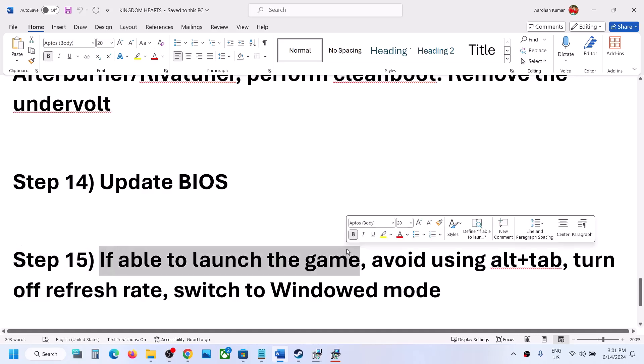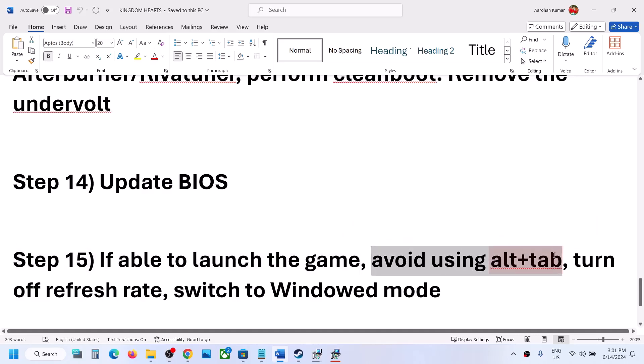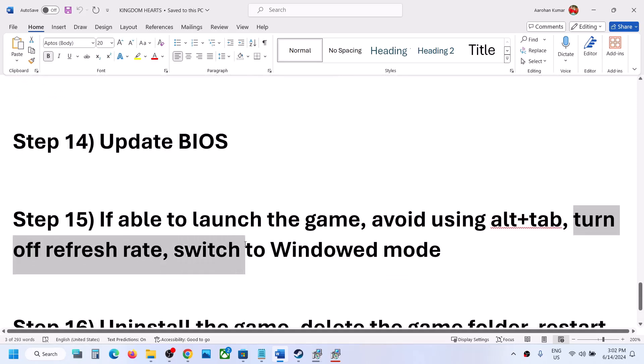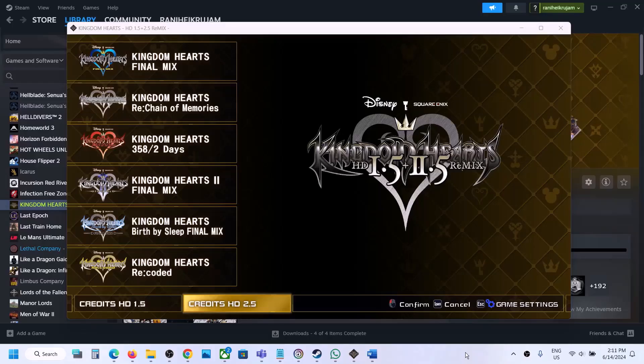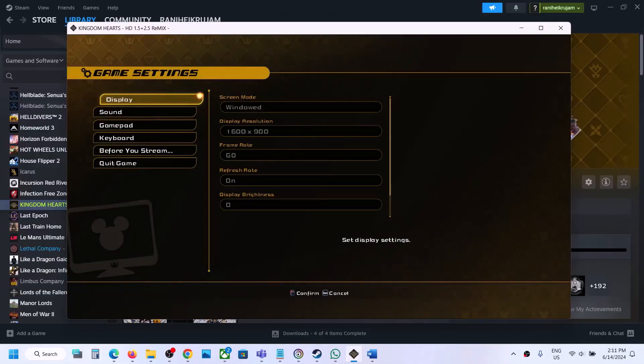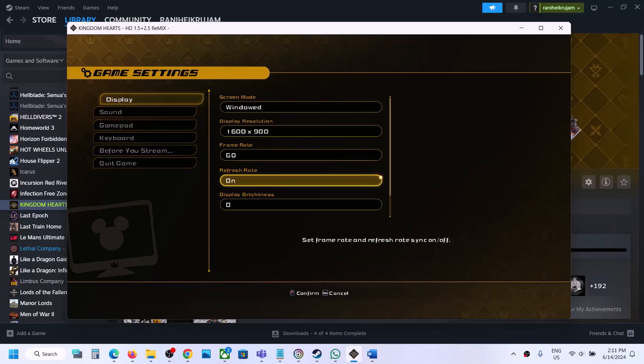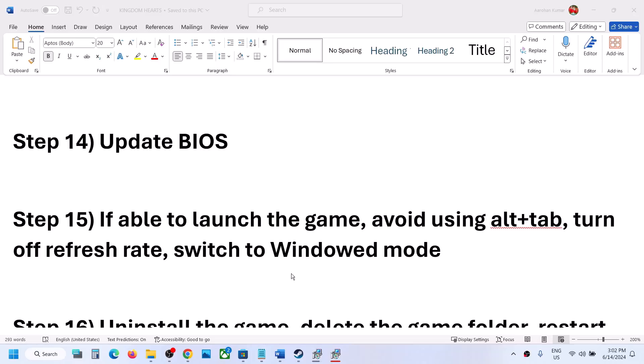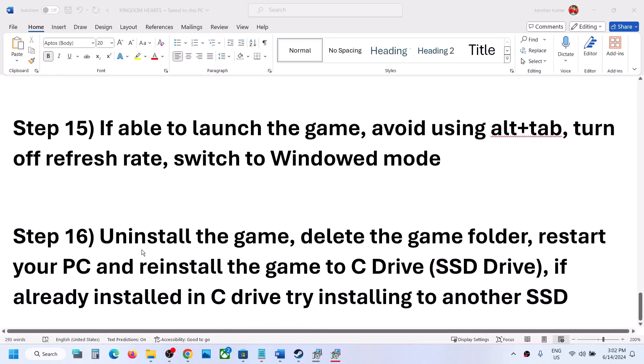If you are able to launch the game, avoid using Alt+Tab while playing. Also, turn off the refresh rate setting and switch to windowed mode to check performance. Once in the game, press Escape, go to Display, scroll down to Refresh Rate, hit Enter, and turn it off. Then check if the game runs properly.